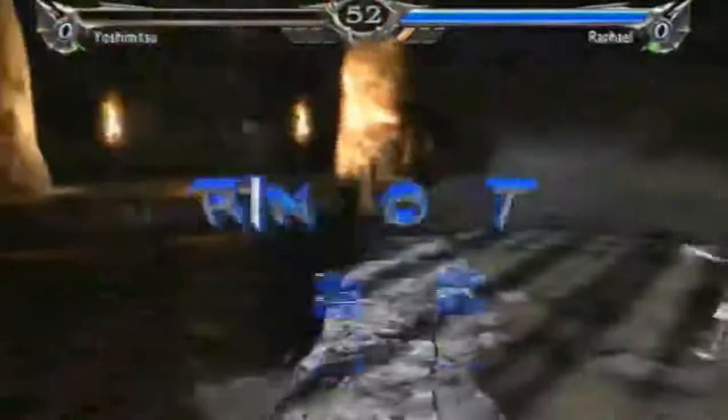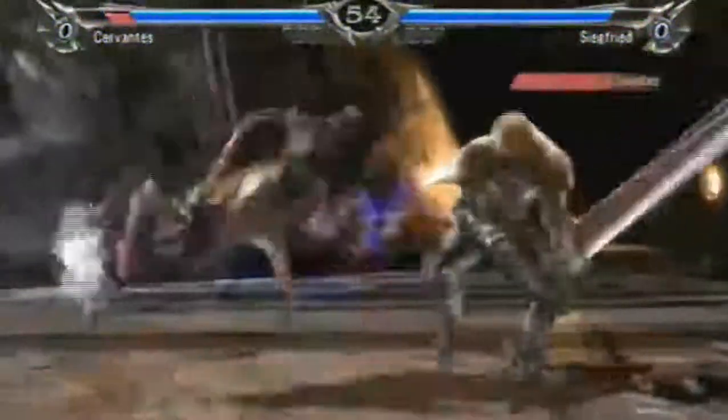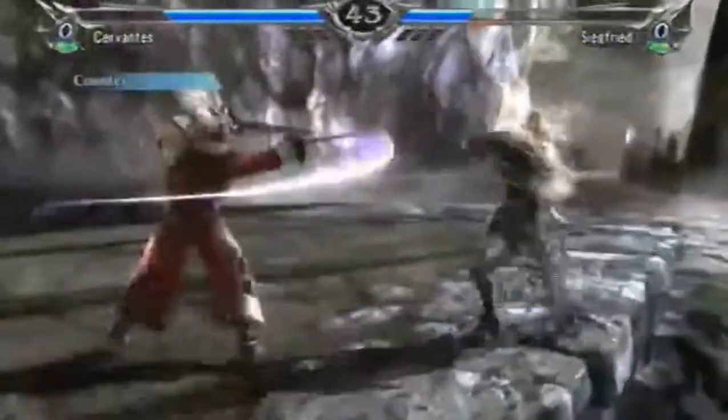Soul Calibur V also introduces a new feature in the franchise: the Soul Gauge. This Soul Gauge charges up throughout the duration of the battle, growing slightly when a player's attacks are connecting and increasing rapidly when a player seems to be at a disadvantage. This allows for a player to make a comeback even when they seem to be down and out.